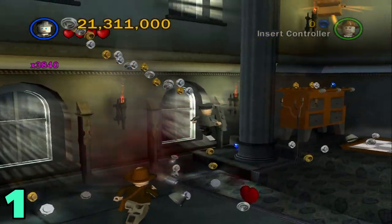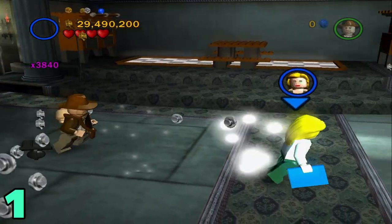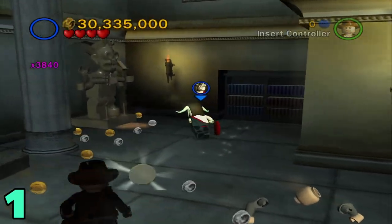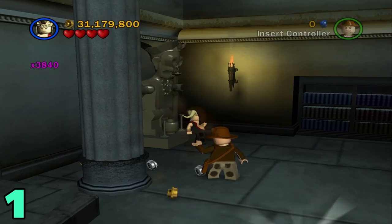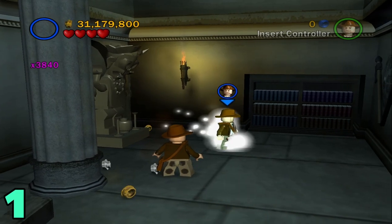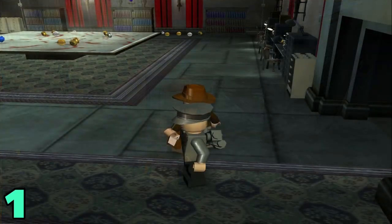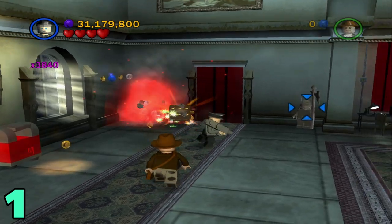The next one's gonna be a little bit further into this next room, to the left — that's number three. Number four is actually gonna be in a secret room. Switch to a Thuggy character and then talk to the statue, which will open up a secret room. Once we head in here, it's gonna be to the far left — right there — and the artifact should appear.